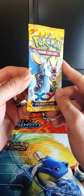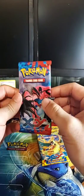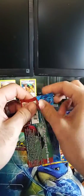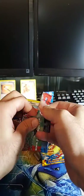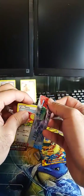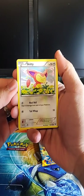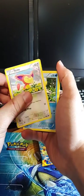I'm going to open the XY base set pack first just to get it out of the way, then I'll open the Flash Fire because I'm really excited. I'm hoping to get some really good cards — I still need to fill up these sets, so anything goes at this point. Here we go — the XY base set symbol is right here for those who want to know.